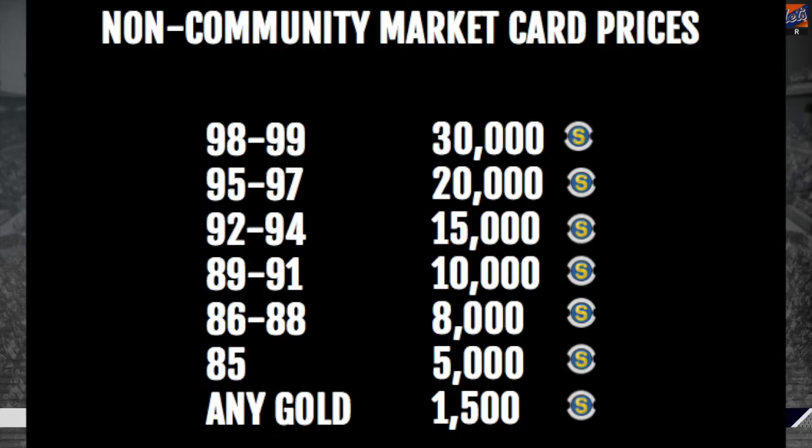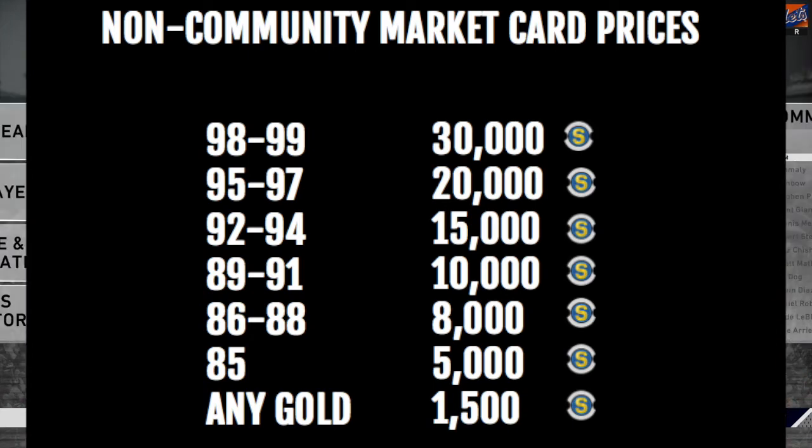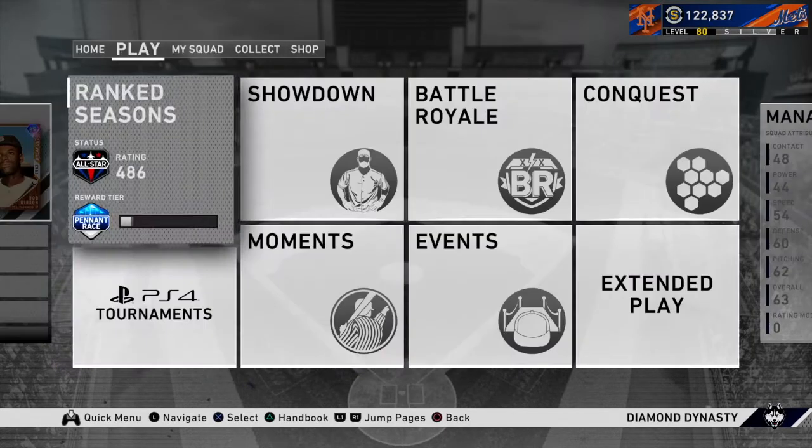There are some cards in MLB The Show that are not on the community market — that's where this next thing comes in. For any non-community market cards, like XP reward path cards or collection cards — for example this Cody Allen 88 that can't be found on the market — any gold is 1,500, any 85 overall diamond is 5,000, any diamond between 86 and 88 is 8,000, any 89 through 91 is 10,000, any 92 through 94 is 15,000, 95 through 97 is 20,000, and a 98 or 99 is 30,000 stubs.